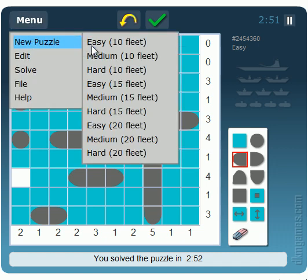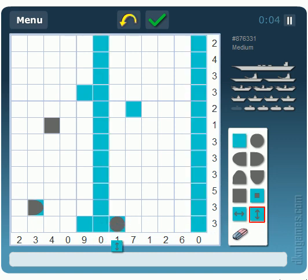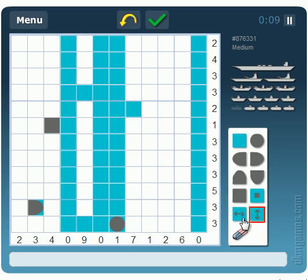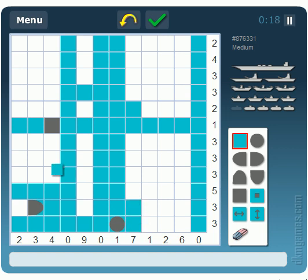Let's try something a little bit harder — how about medium on a larger size? Take the zeros and anything already filled, block those out. Here's a one. Clear that up. Here is a fun fact about these things: this has to extend this way, and because of where the dots are, you can do that.